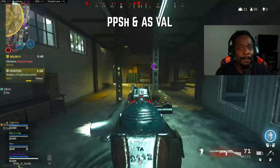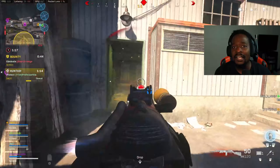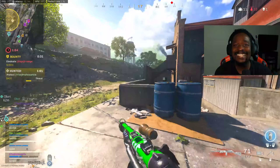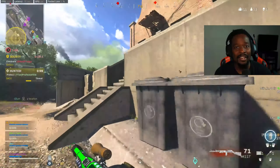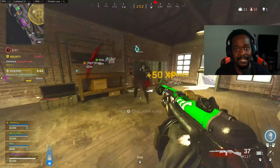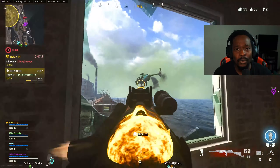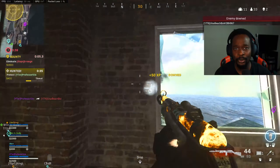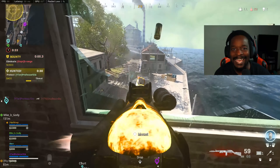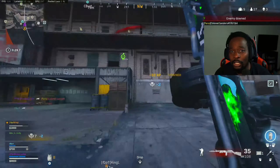Coming in at number 5, we have the PPSH and the AS Val. Now typically I would not recommend the AS Val because of the short mag size, but because we're going to be pairing it with the PPSH — which has an incredible TTK at range coming in at an average 600 milliseconds — it means you can use the PPSH both as an SMG and also as a long range AR. Couple that with the AS Val and you are going to be absolutely impenetrable at close range. Both of these weapons are very nifty, so I do advise you to use them against multiple enemies. You're going to feel like you have a really strong game close to mid range.